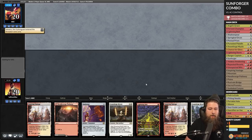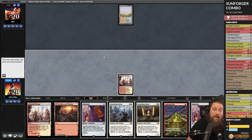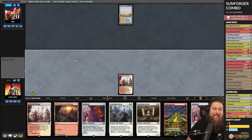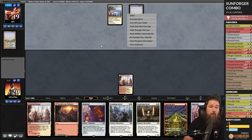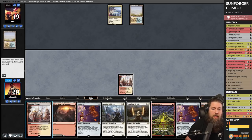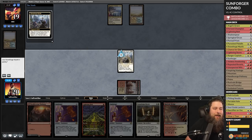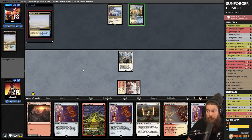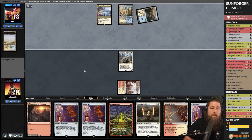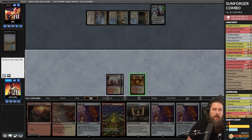Up against UW control — here we go trying to Sunforger the control deck. One thing I've been thinking: even though the list is really tight because there are so many combo pieces, it could be worth finding room for a Colossus Hammer or Batterskull. Having an equipment that's good to tutor up against control seems really helpful — when we keep tutoring Sunforger we end up with like four in hand and they don't really stack. Being able to snag a Colossus Hammer would be super helpful.